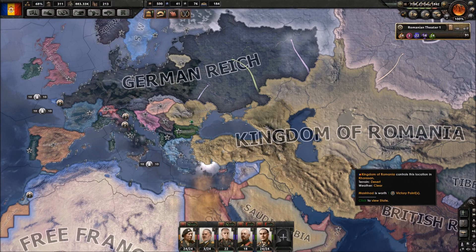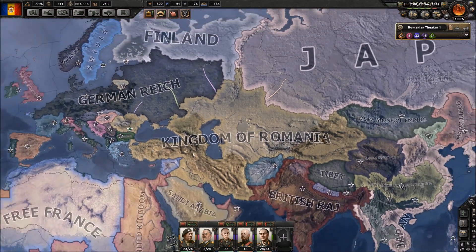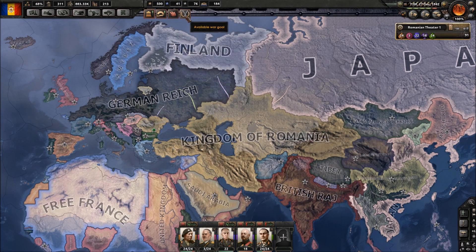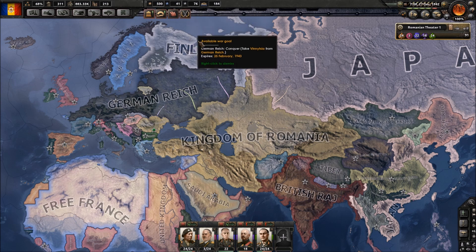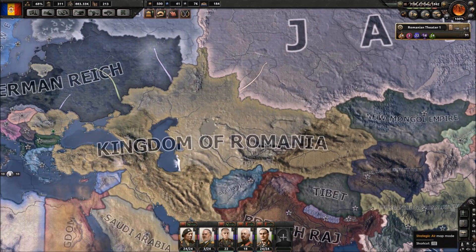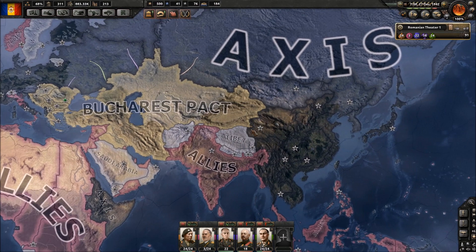Welcome back everyone to Hearts of Iron 4 as Romania. We are getting ready to go to war with Germany. I have justified a war goal and I think it's simply time to do it. It's going to expire on February so we still got a little bit of time, and we definitely need that time to do a few more things before the war. The Bucharest Pact has quite a huge border with the Axis.